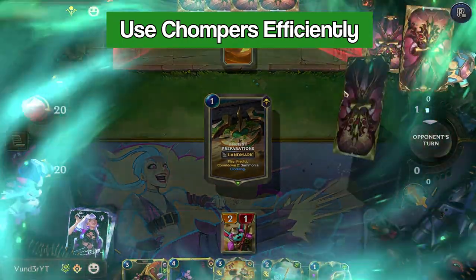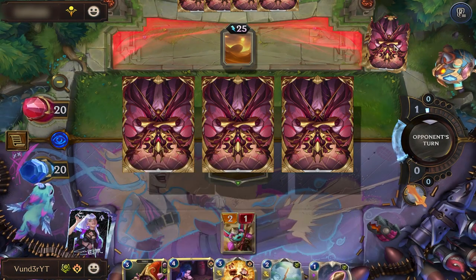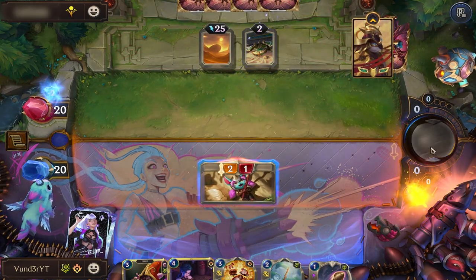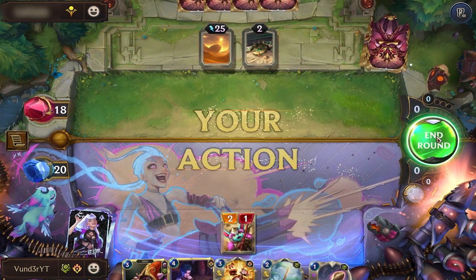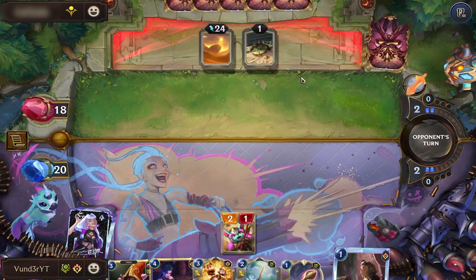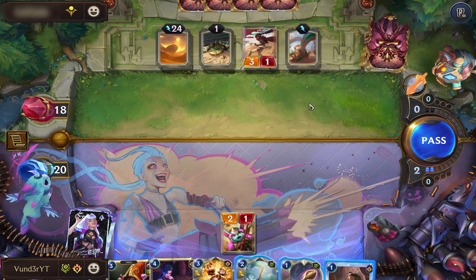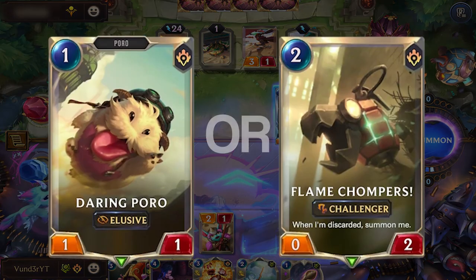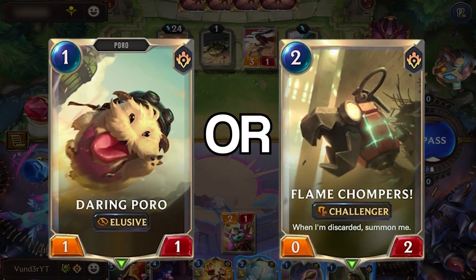Think about what is the best use of Flame Chompers. Just because it is on the board doesn't mean it needs to be traded down. Think about what it could pull later — like a huge unit nothing can trade with, or staying alive after pulling a one-attack unit — how many units you will have on board, if there will be anything to buff it, how much more damage you are getting, and if the trades on attack are already pretty good. Spend time thinking about the best support play for Lulu or Geode Mecha Force, or whether removal through a buffed Flame Chompers or damage through a unit that is hard to block is more important.